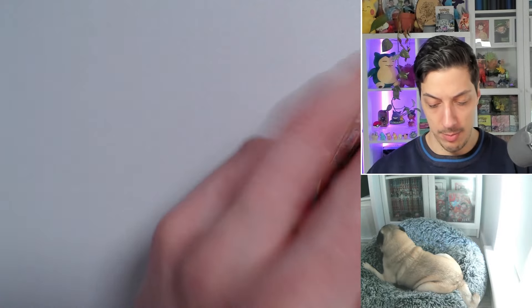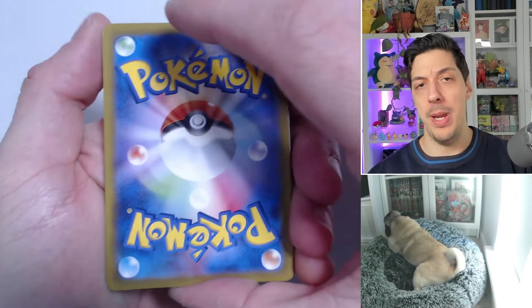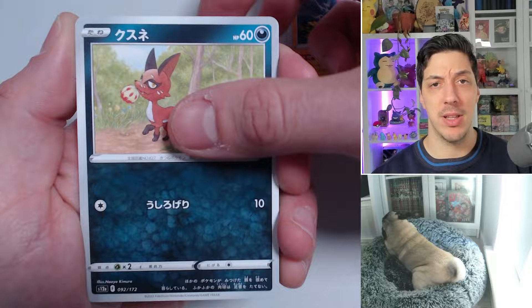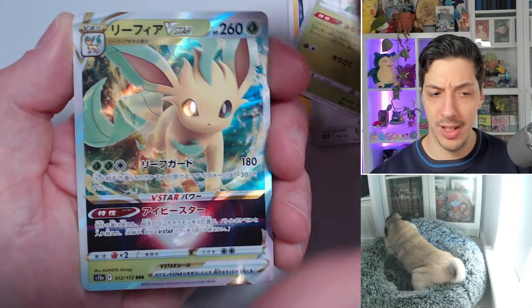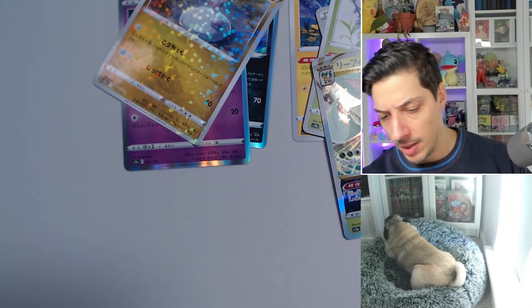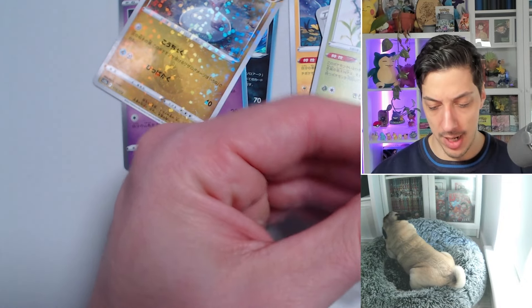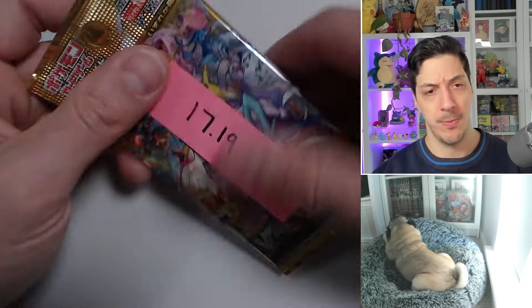All right, that was the end of our lighter packs — 17.07. Now we're going into the heavier ones. We've got like four heavy packs. Maybe we get two god packs — probably not. We are chasing one of the golden gods or the Pikachu illustration rare. They're all pretty sought-after cards. It's actually incredible how expensive the Pikachu is in Japanese — insane, considering you can buy it in English for like four bucks. We get the Leafeon V-Star — another triple-R. We got the Zorua, Diancie, and a Suicune.